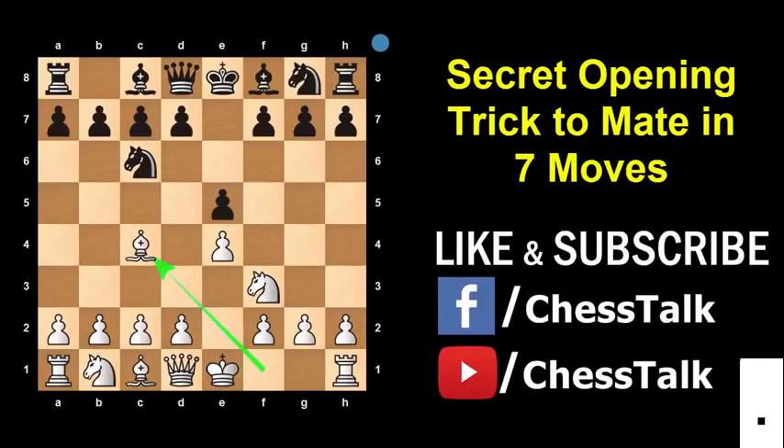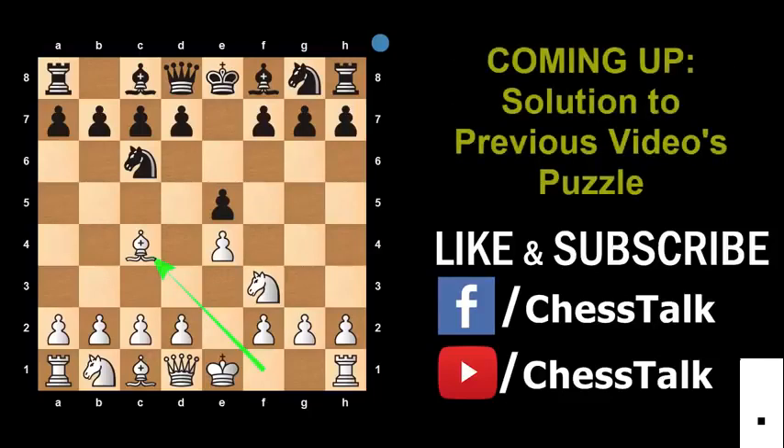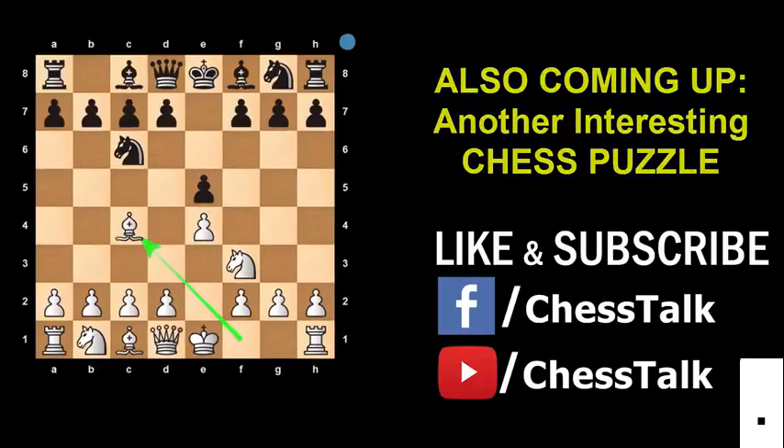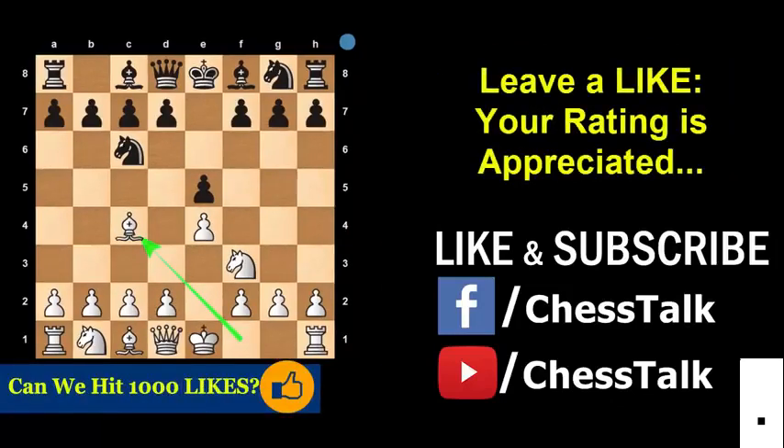This trick can be played by Black against the famous Italian opening. In this video I am going to show you the exact strategy and moves to fool your opponent and win the game as fast as possible. I am also going to show you the solution to the puzzle from my previous video, along with your comments and correct answers. Plus there is another interesting puzzle for you all. Stay tuned till the end, and if you have any questions feel free to post them in the comments section below. I will be happy to answer and help you out.